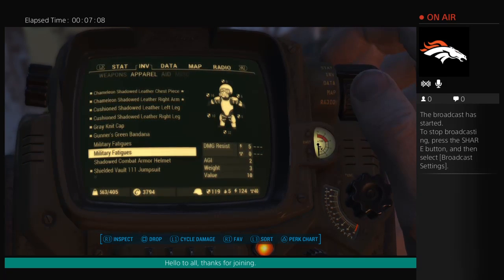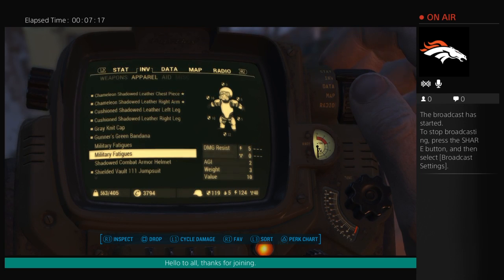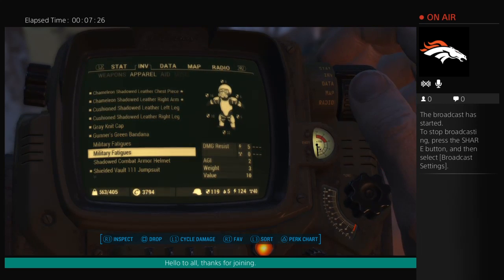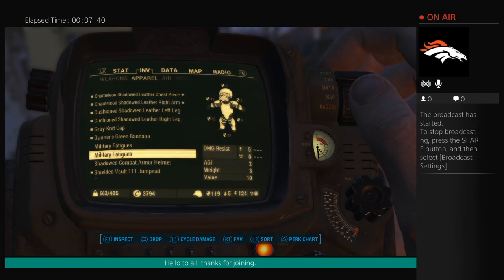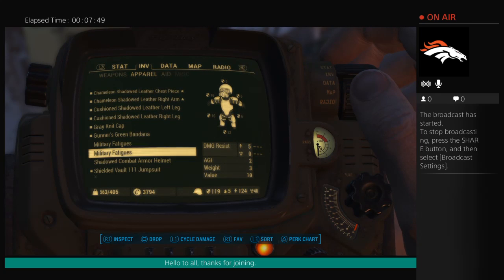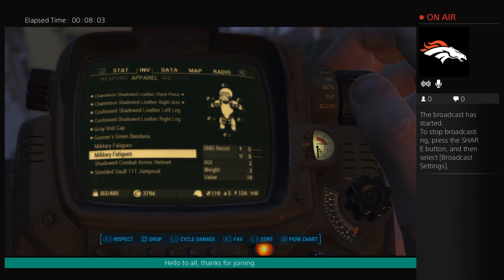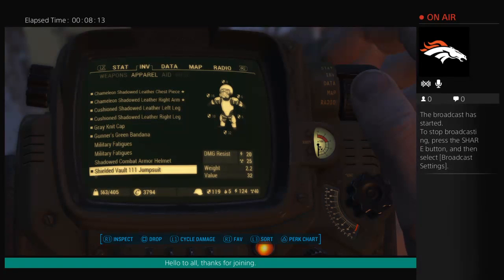I have two sets of fatigues to show you the difference between regular military fatigues and fatigues augmented with ballistic weave. You may have heard the term ballistic weave — if you don't use military fatigues, you probably won't know what it is. Ballistic weave is a type of armor designed to enhance the protection of normal clothing to a much higher level than items that would already have decent protection.